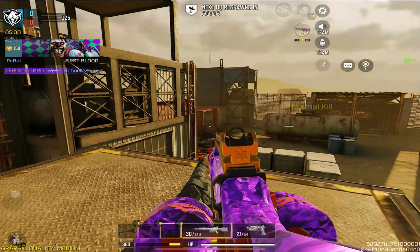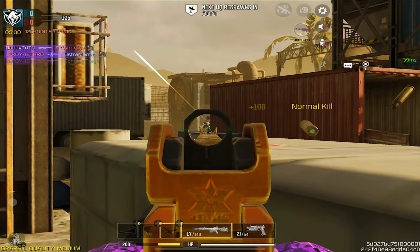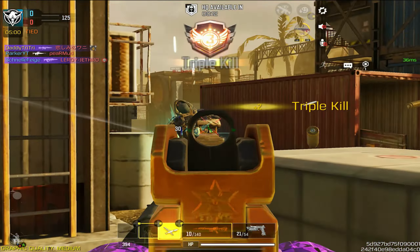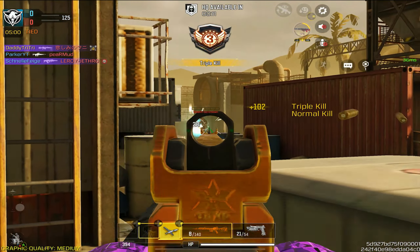We are nearing the 200th episode of the blueprints of Call of Duty Mobile. As of right now, we're working on the Holger — that Christmas gun. That's apparently the name of the weapon. It's kind of weird, especially for the 199th episode.